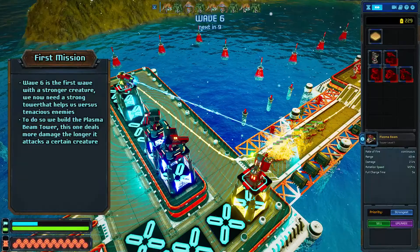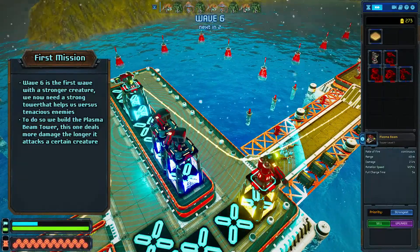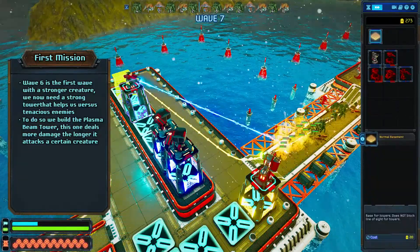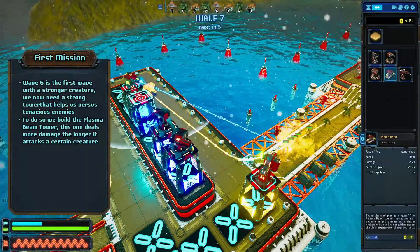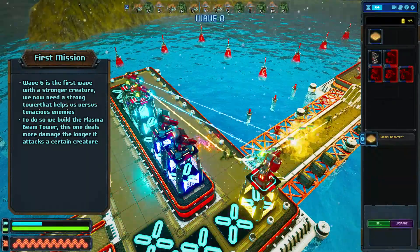To deal with stronger enemies we build a plasma beam tower. They deal more damage the longer they attack, so they are perfectly suited for taking out tanky targets. To feel a bit safer, we build a second one.